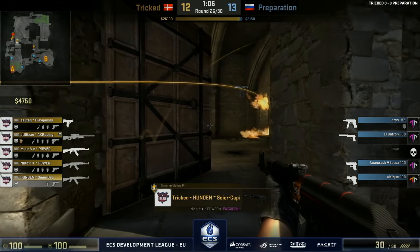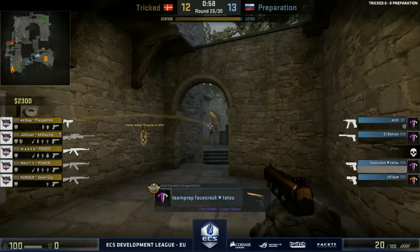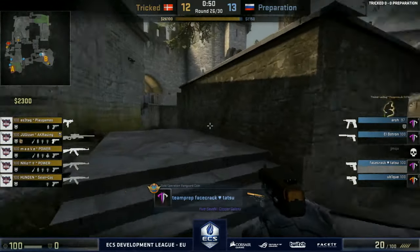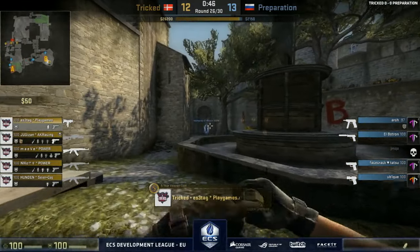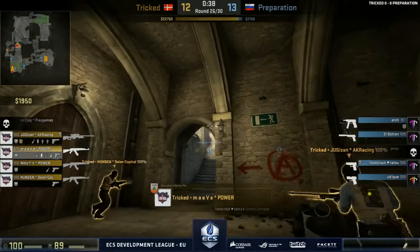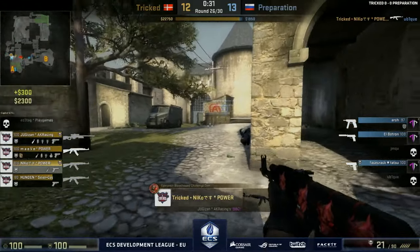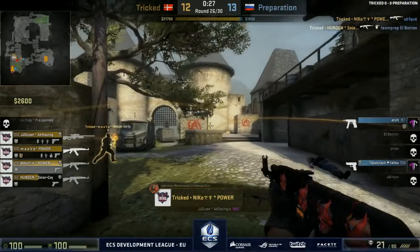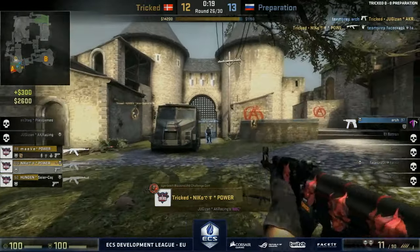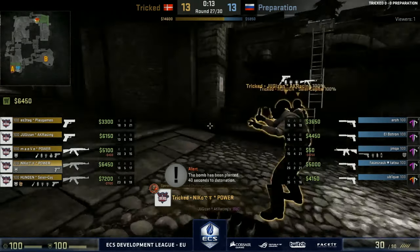Tricked with a minute ten on the clock, and Preparation are putting two people per site but slowly moving towards A. If there is a Lurker such as Isetag, if they run he will hear them — he can make the call and they can rotate back towards B. He's going to see the site is clear, so we should see the bomb rotate. They're starting to move towards B one by one — slowly, maybe too slow. Now what is the plan? They're halfway to their rotation towards B and going towards A where the stack is — three players could be nasty. They should still be able to easily win this with grenades. Somehow on the run he makes the frag with the CZ. Thirteen-thirteen between these two teams.